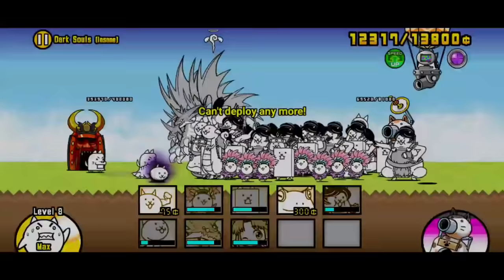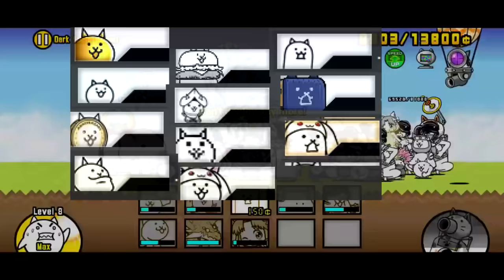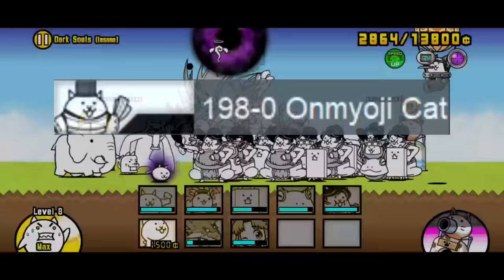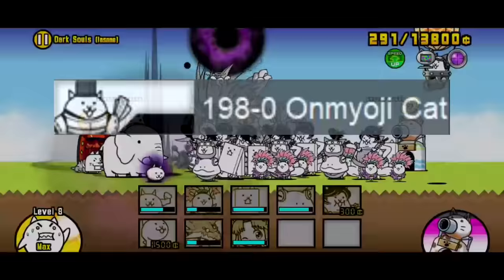You can also swap out some of my units for potentially better units you might have. If you have cheaper meat shields — for example, Burger Cat, Little Cat, or Little Tank Cat — those might work better than Ninja and Sumo Cat, as they all pretty much die in one shot from Craze Cat anyway but are way cheaper. Rare gacha meat shields such as Rover and Artist can also help a little, though they have a relatively long cooldown so they might not be the best choice to completely replace a meat shield. Mioji Cat can also help weaken Craze Cat — it has a 50% chance to weaken Craze Cat, and you don't need to level it up to fully utilize it. A weakened Craze Cat can really slow down its push.